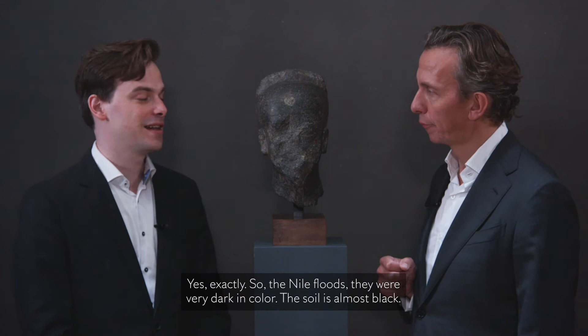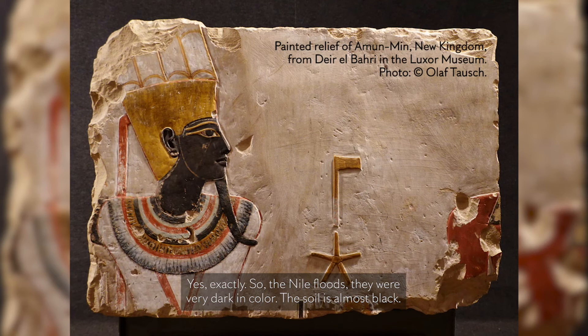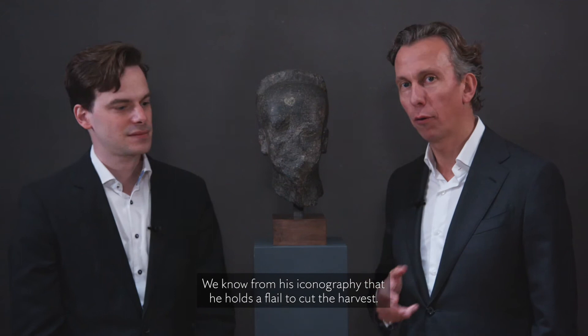Does that relate also to the color of the stone? Yes — the Nile floods were very dark in color; the soil is almost black. So the god is always depicted dark of skin on reliefs, painted black or dark blue, and it's very probable that this also influenced the choice of material here, which is a black granodiorite.